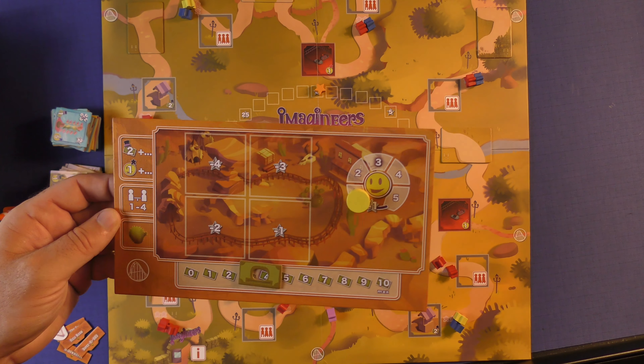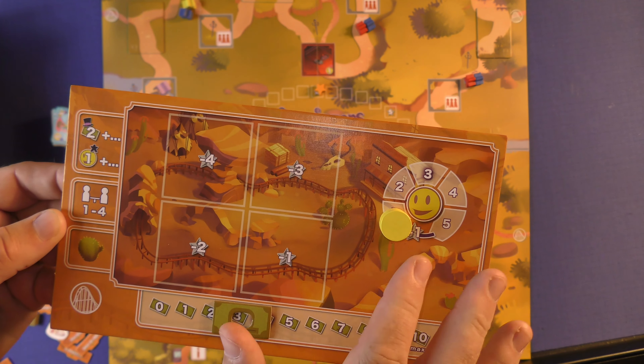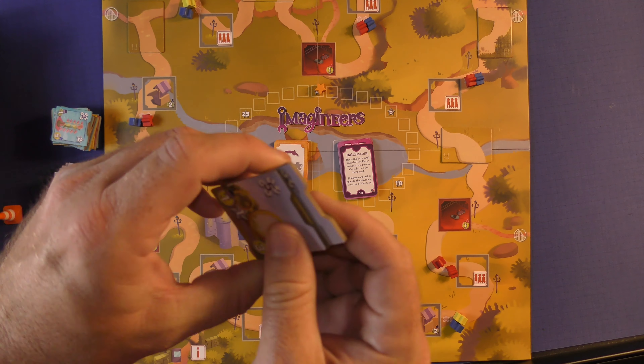Now we're going to look at the rules for the solo experience. The setup is very easy. Money will start on three, happiness on one, and then you put this board aside. You're going to have two people out of all the spots like normal, and your red starter one will go here. Then you'll draw seven tiles.